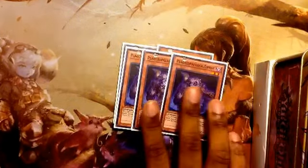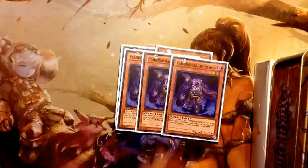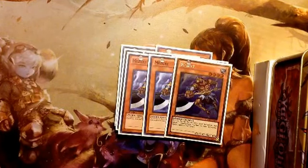We're running three Plaguespreader Zombie. A long time ago I used to run two of him, but I found out that three was better because it's more consistent. We're also running three Mezuki — he adds graveyard zombie consistency; you just keep using his effect if you can get him in the grave.